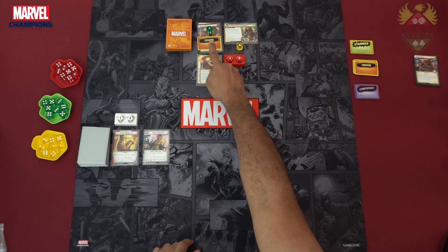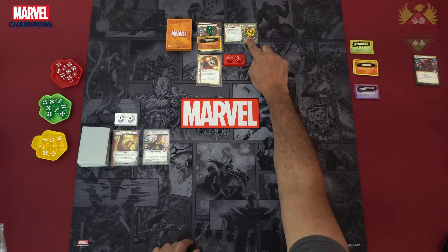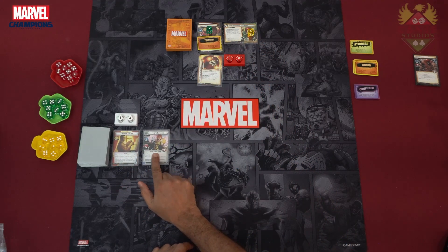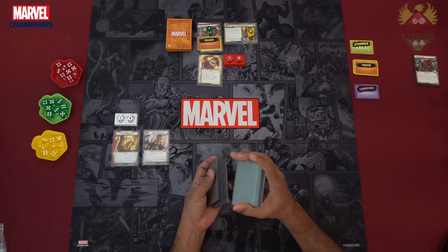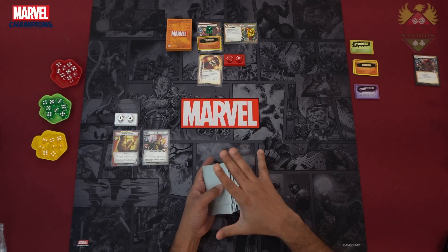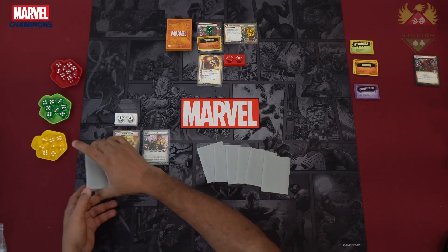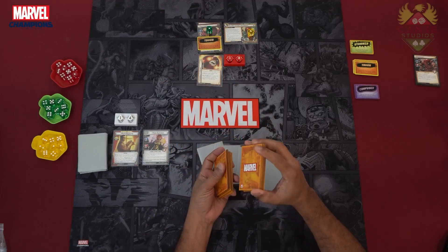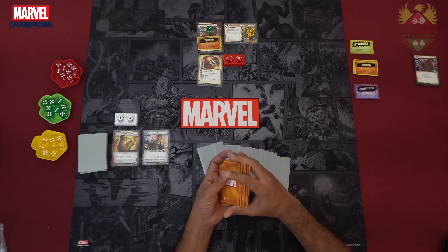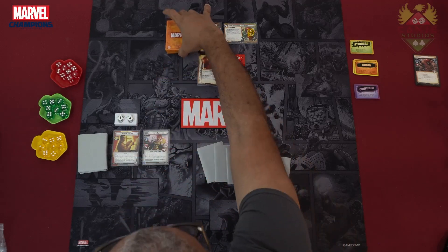We've got Juggernaut with his tough status token and his 1 Momentum Counter, 1 threat on the main scheme, 18 health, his helmet in play. We've got Hope and him there. We'll do a quick shuffle of our deck to draw our starting 6 cards. And we'll also shuffle the encounter deck — you don't want to see the same card happening over and over again.